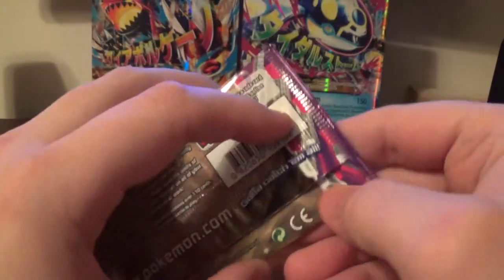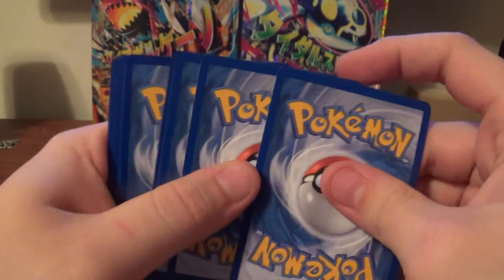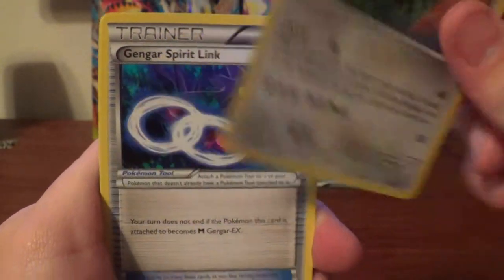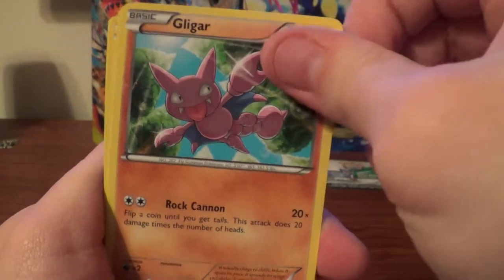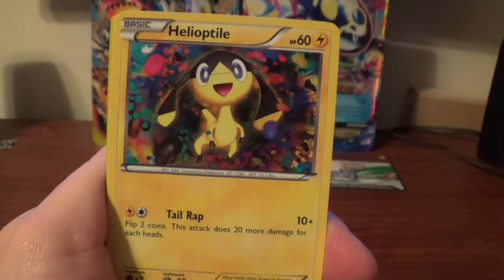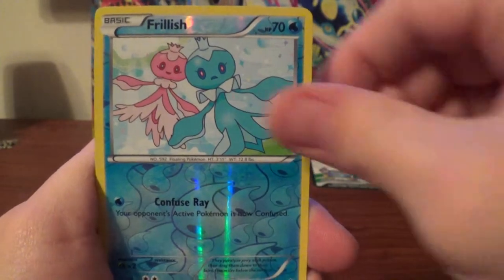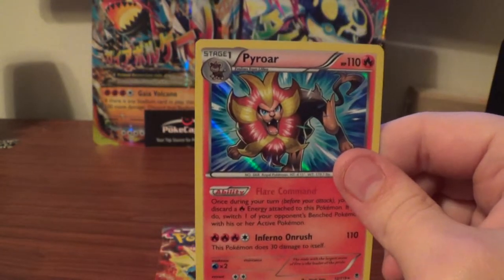Now I'm going to do an Edge Slash. Alright, we have Furo, Kangaskhan Spirit Link, Croconaw, Gligar, Dino, Gogoat, Helioptile, Pearlline, Furious Reverse, and a Pyroar Holo — very nice.